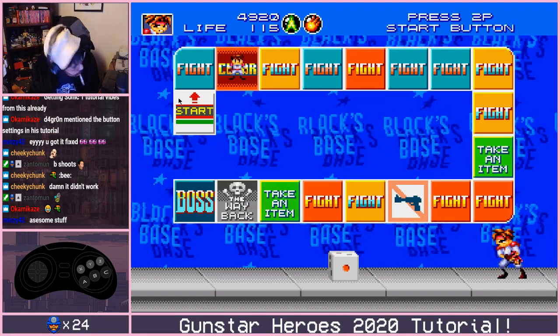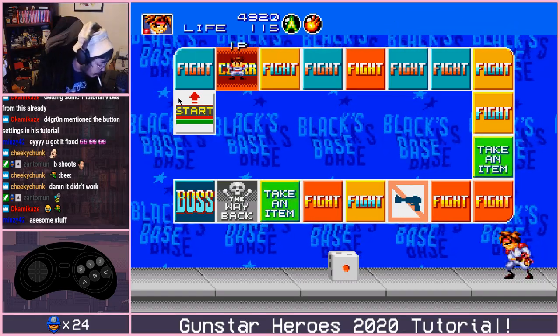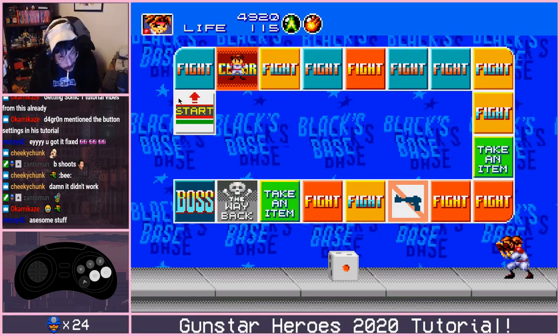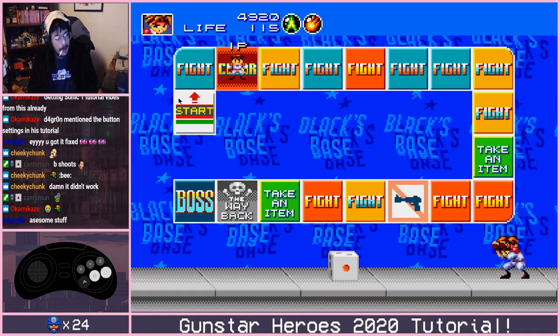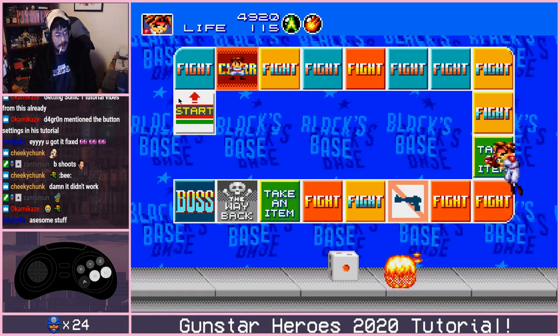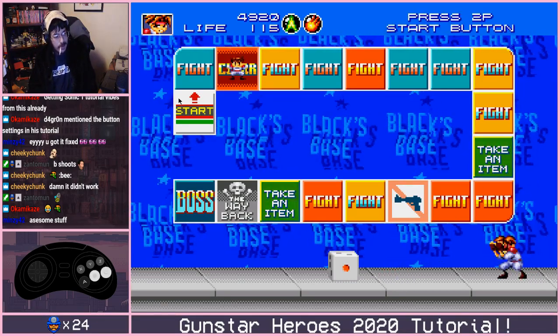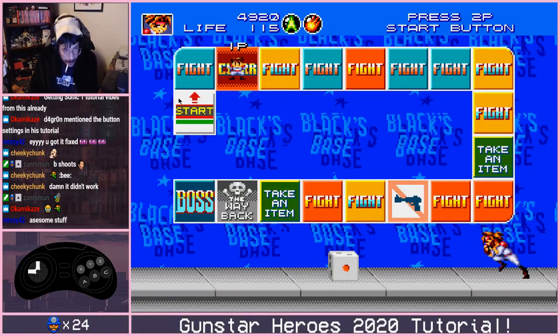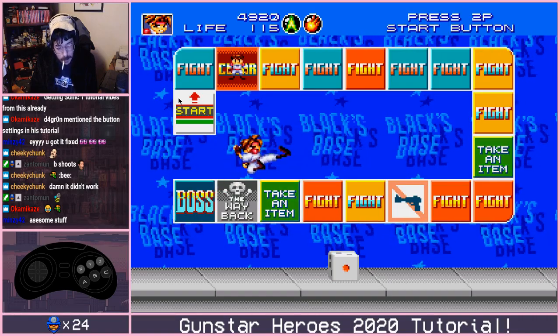Another thing not a lot of people know you can do in this game — there's a $50 bounty if anyone finds anywhere this saves time — by hitting both B and C together and holding them, you actually have a block. The phantoms are not the only thing that can block in this game. That's essentially it for movement.